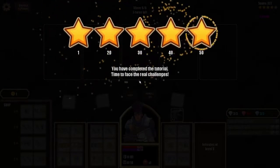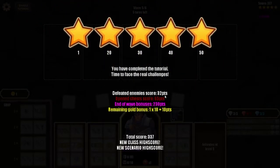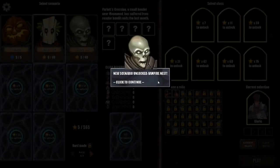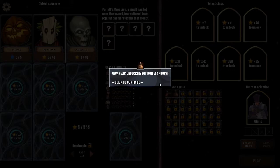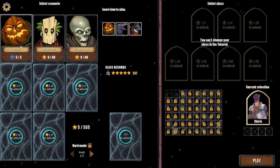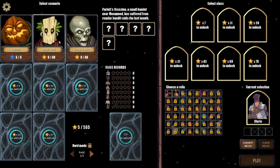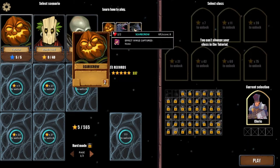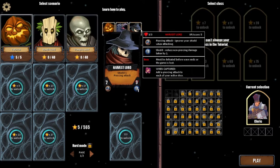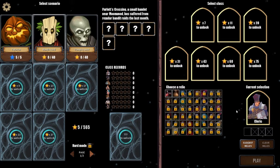Tutorial complete! Final score: defeated enemies 32 points, opened chest 65 points, wave bonuses 230 points, turn gold bonus 10 points, total 337 points. New class high score, new scenario high score. New scenario unlocked: Vampire Nest. New relic unlocked: Bottomless Pouch. The game also reveals which enemies appeared in the scenario — I thought the Harvest Lord boss art was cool. I have five out of 565 stars collected so far.